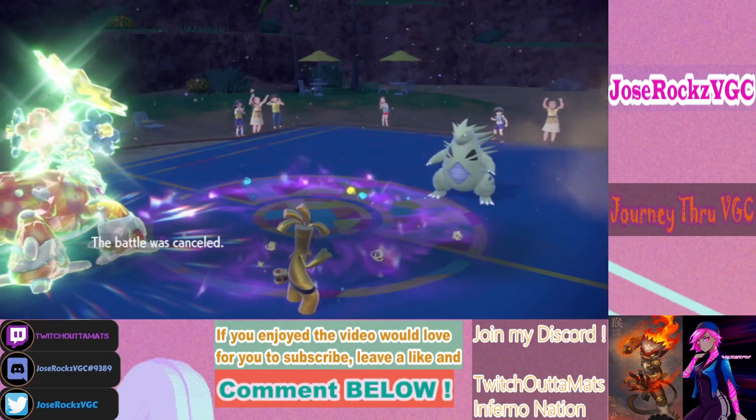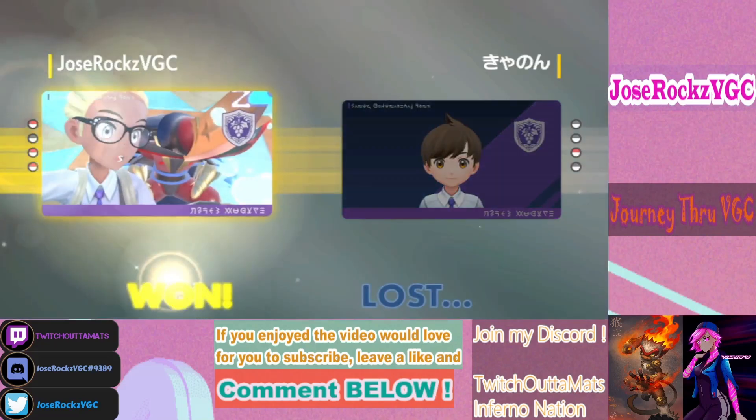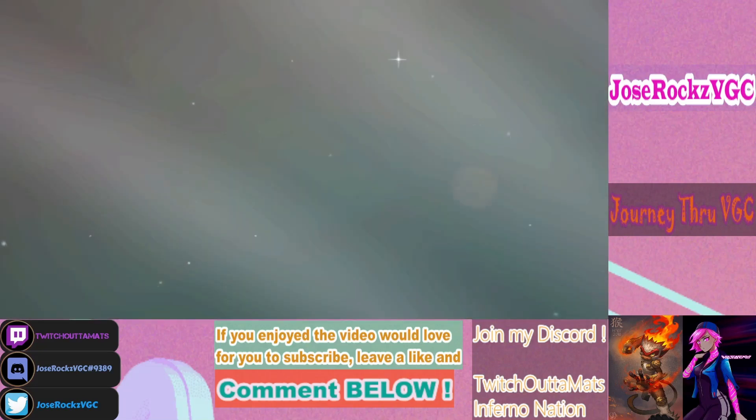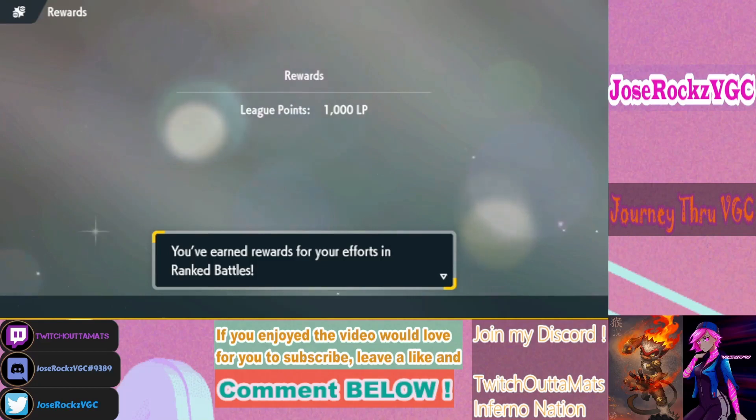And even if he somehow one-shot Urshifu or got a crit and the sand knocked Urshifu past the Sash, I still would have come back in with Gholdengo and clicked Make It Rain. Make It Rain plus Terra Blast should be enough to KO him even if he found a way to KO Urshifu through the Sash once I switched it in.